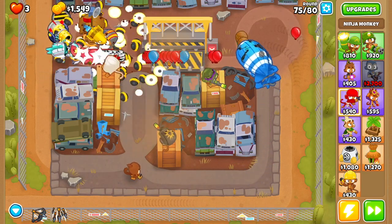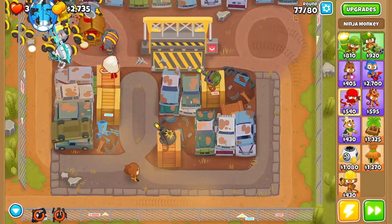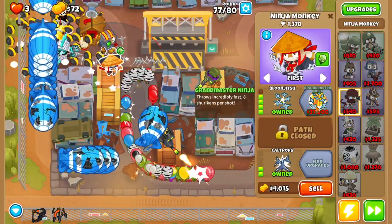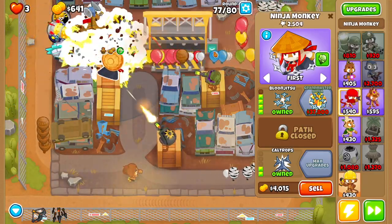Feel free to use the caltrops ability when those two bloons come through, and don't forget to use Quincy's abilities — especially during the regen round. You want to save up for balloon jitsu, and use Quincy's active if you feel overwhelmed.